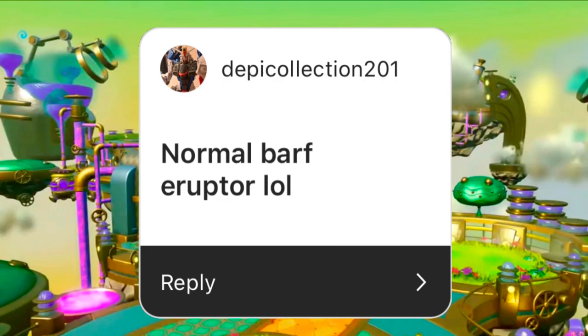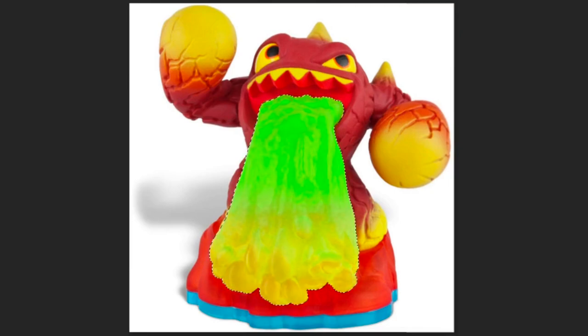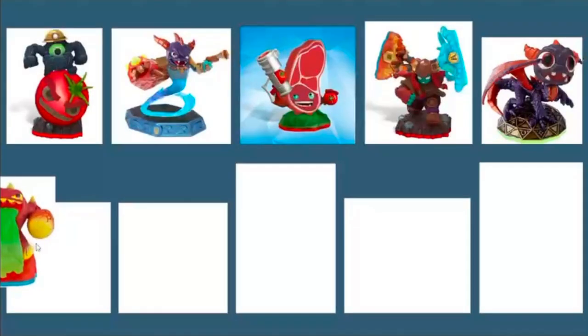For some reason, Depi Collections suggested a normal barf Eruptor. Gross, but yeah — terrible, so I guess that's the point. I'll select the lava barf of Series 3 Eruptor and play around with the colors until it's a gross green. I thought about adding more textures to the green barf, but the concept is gross enough. This is gonna be as far as I take this one. Get outta here.